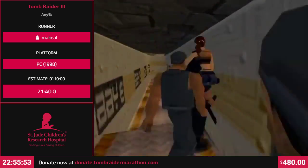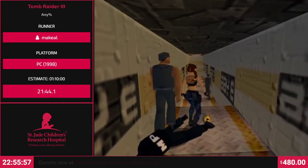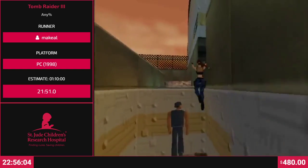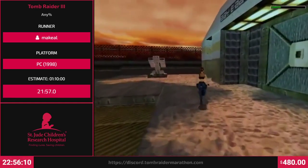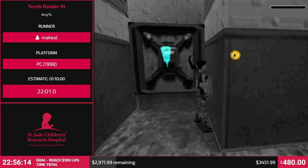So yeah, Lara doesn't have any kung fu skills - she can't really fight without a gun. So she's gonna rely on the strength of those poor prisoners. Just pick up the things. Because we lost our gun, we didn't save it. That's why we go here first.